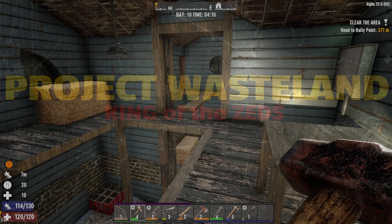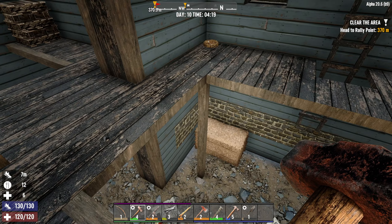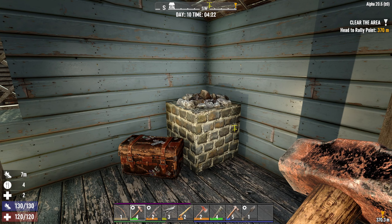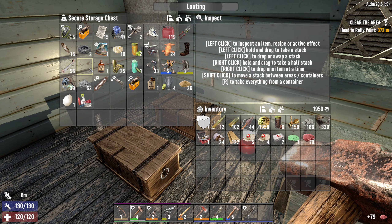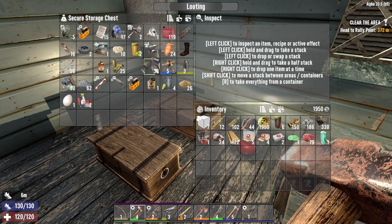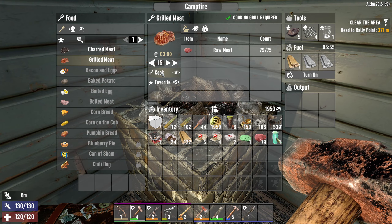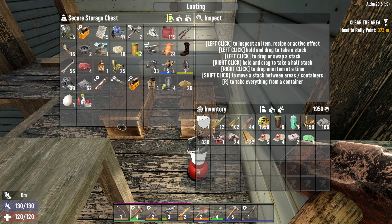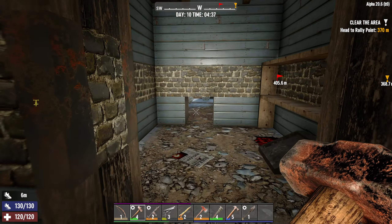Welcome to day 10 of Project Wasteland. We had an influx of zombies last night while I was sorting out the outer perimeter of our new base. During that process I ate the bacon and eggs I'd made, and I'm still hungry. First things first, I need to make some food. I'm short on water so I can't make murky water — I'll just rip through my meat supplies and make some grilled meat. Not ideal, but that'll do. I'll hang around and finish some further base upgrades while that cooks.